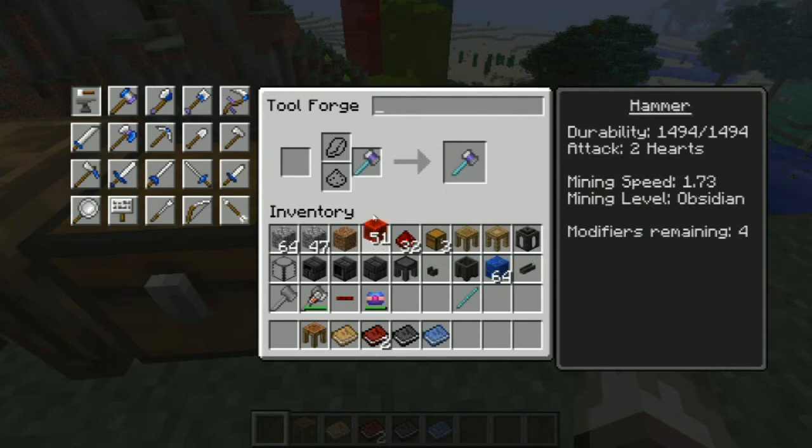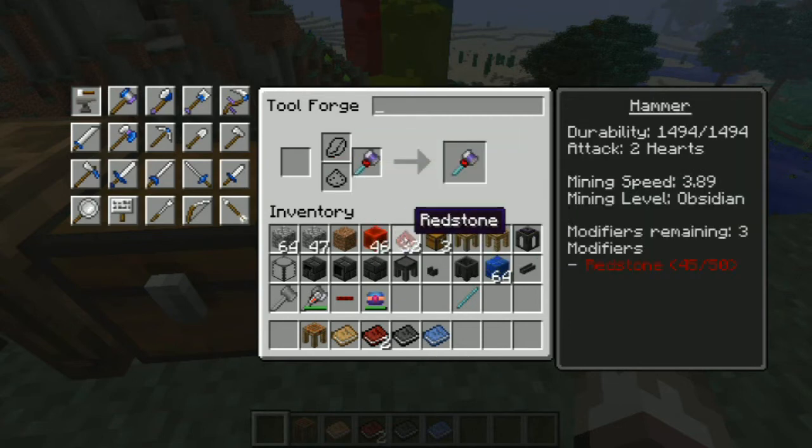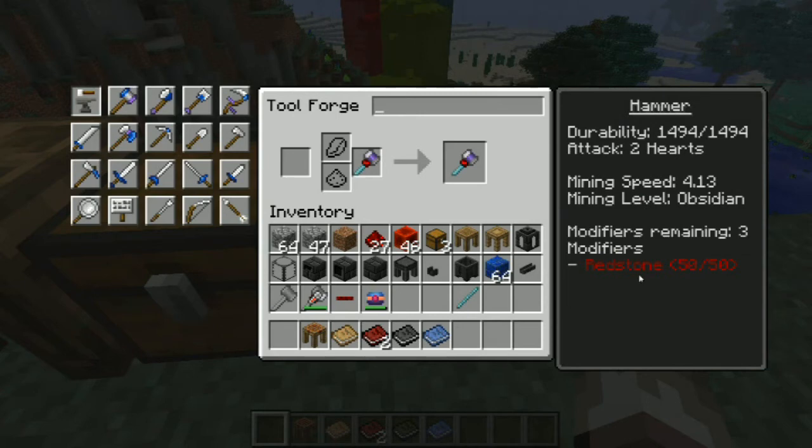And of course, now with redstone, we can just upgrade the speed if we want to. You can upgrade that to 50 with a block, or almost 50 with a block — like 45. Then you need to use 5 dust because it only lets you go up to 50. And now that you're at 50, you can use blocks again, and it just repeats like that. With lapis, redstone counts as one modifier per 50, but lapis only counts as one modifier for all three levels of fortune, so it's really nice to have.